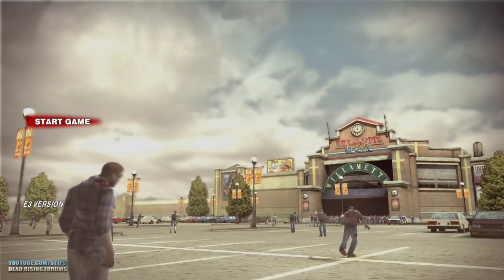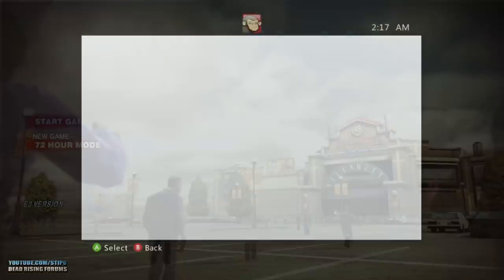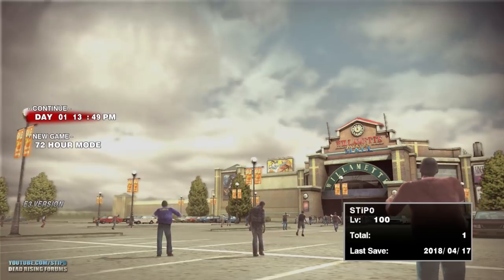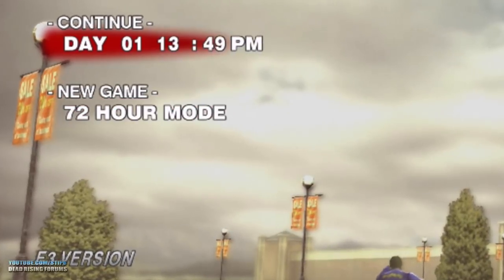In the main menu, you'll notice there aren't many options. Hitting Start Game will open the hard drive selector, and there will only be 72-hour mode. Even if you load a save from the final game, it'll allow you to see game save data and carry on from where you left off. But overtime mode and infinity mode aren't selectable.